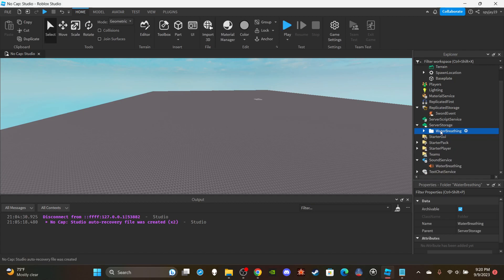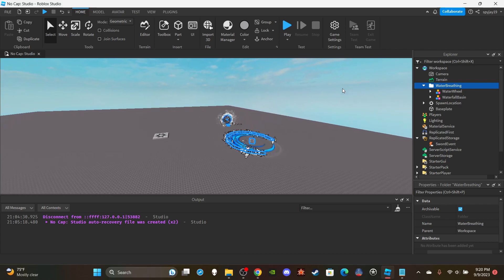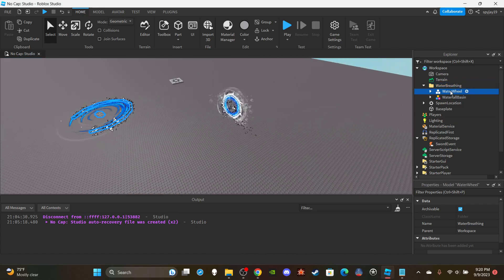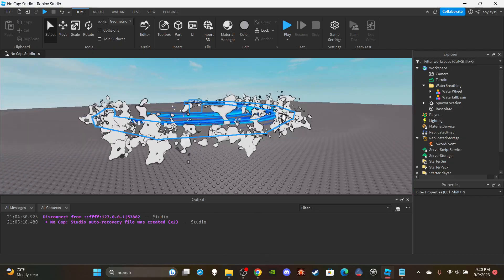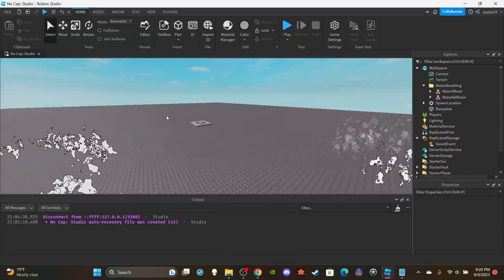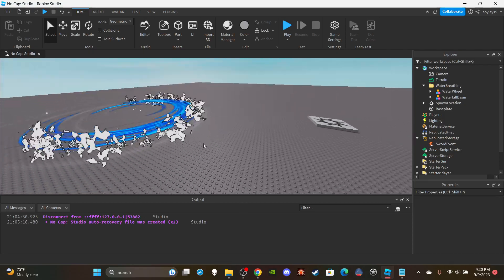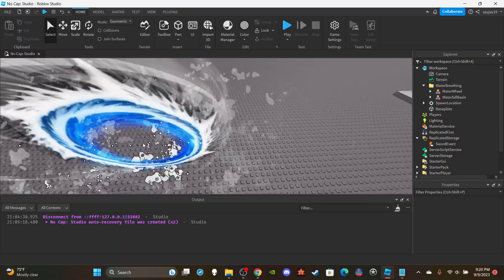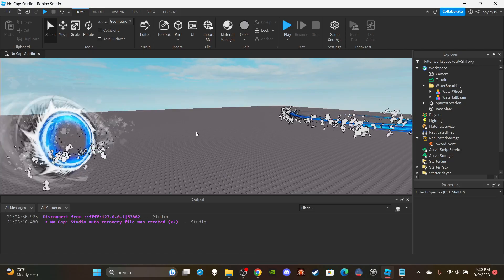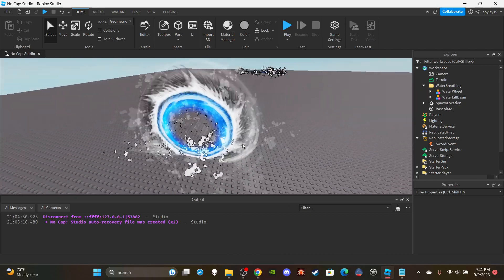In Server Storage I have a folder called 'Water Breathing' — you could also name it something like 'Water Breathing Effects.' This is where I hold all my effects. Let me show you guys what they look like real quick. These are the particle effects — they look really nice, especially the white little effects. They animate just like Demon Slayer. I did not make these particle effects — I got them from the Toolbox and I'll leave a link in the description.